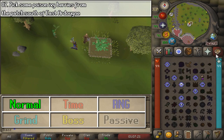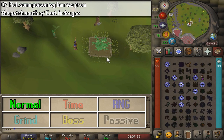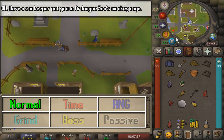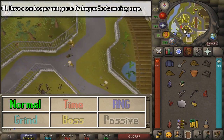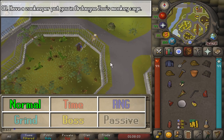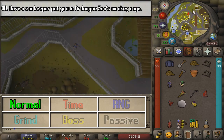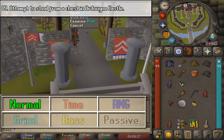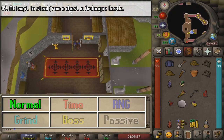For this next task, we are going to teleport to Ardy once again, and for task number eight we are going to have a zookeeper put us in the monkey pen. You obviously need a Karamjan Monkey Grisgri in order to get put in there. Just go ahead and exit either by talking to one of the zookeepers or by teleporting — whatever you have the most fun with.